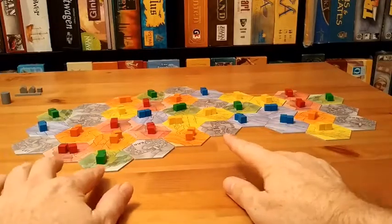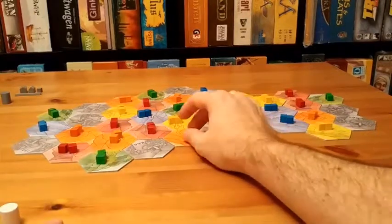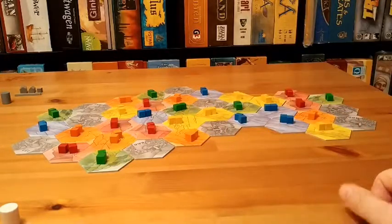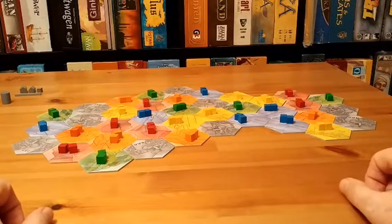There are different colored tiles and they have different colored cubes on them. This represents, I guess, knowledge for building paths or being able to work in that kind of field.